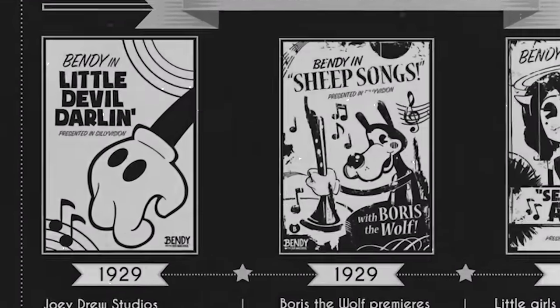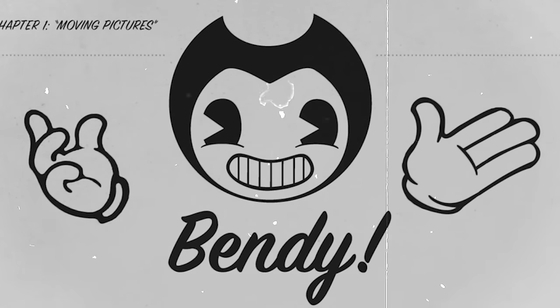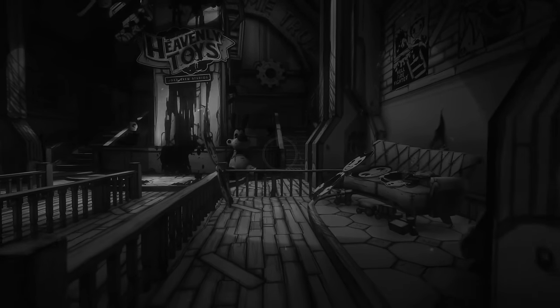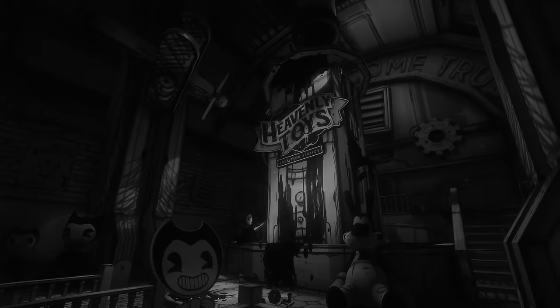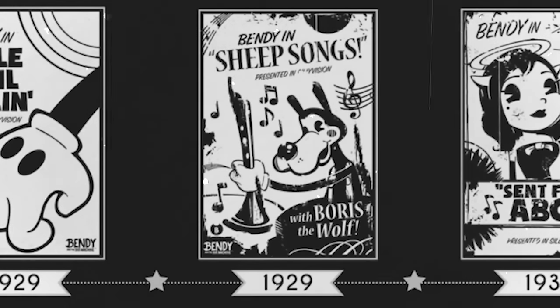In the same year they started up, they released Little Devil Darling, their first cartoon which featured the first of Henry's creations, Bendy, a character that would go on to help sell US war bonds. Bendy was also heavily advertised, hence all of the old Bendy cardboard cutouts around the studio. That same year, Henry's second character Boris, a friend of Bendy's who tried to keep him out of trouble, joined the lineup and featured as Boris the Wolf in the cartoon Sheep Songs. These two cartoons brought great success to the company, but Joey naturally wanted more.